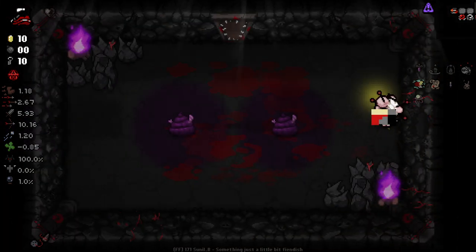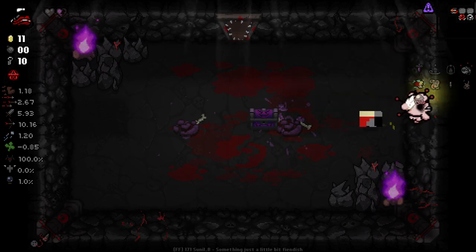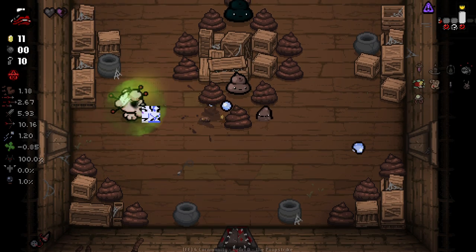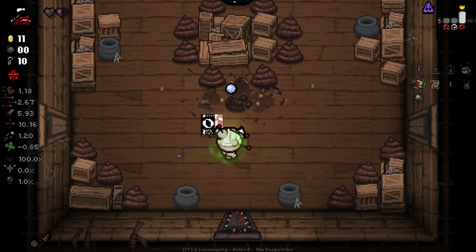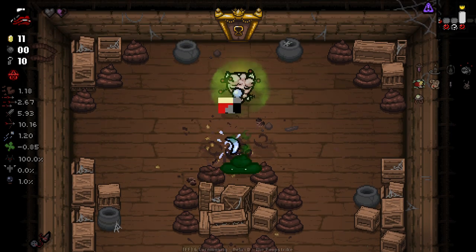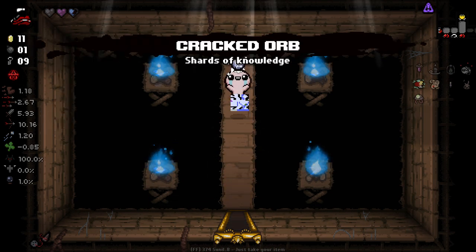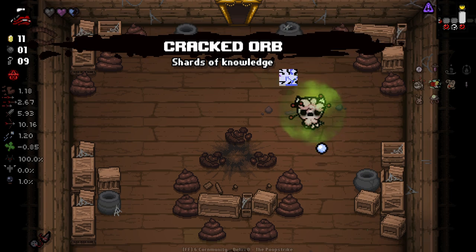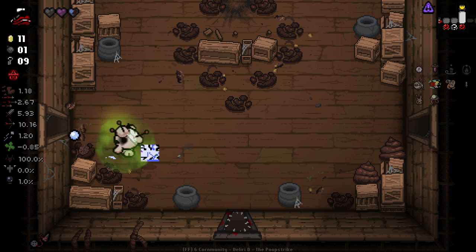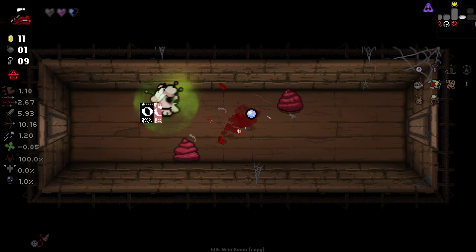I'm hoping I can get a black heart out of one of these, or a heart of any kind. Indeed, I did get a heart of some kind - very nice. Soul heart there as well is very nice. Cracked Orb - it's not amazing, but it's somewhat useful. Actually, Cracked Orb plus IV Bag might be really good. Also, I did not realise I'd started with Cern Bond as my trinket. That's pretty nice.